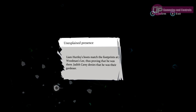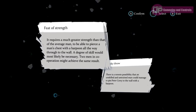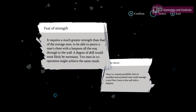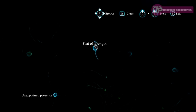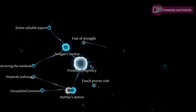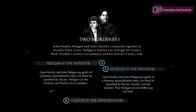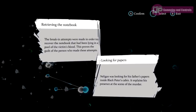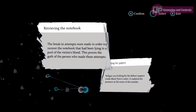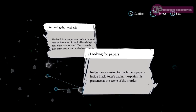A new course of action might be to speak to a suspect again, conduct an experiment, or visit a new location. Sometimes this leads to making a choice when there isn't sufficient evidence to confirm a suspect's means or motive. This shapes your web of evidence, and you may need to revise deductions as the investigation deepens. Ultimately, the web leads to who you accuse of the crime. If you disagree with the outcome, you can continue looking for evidence before making your accusation, and a summary screen lets you check whether you accused the correct person.